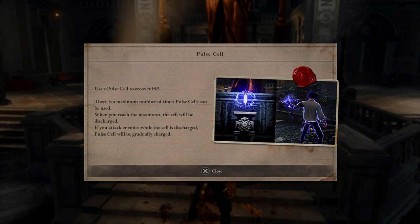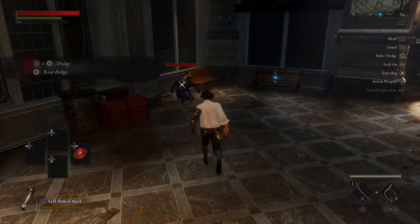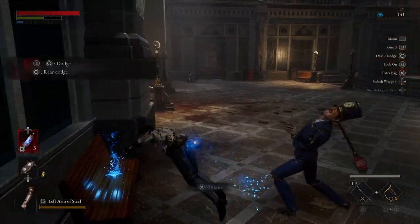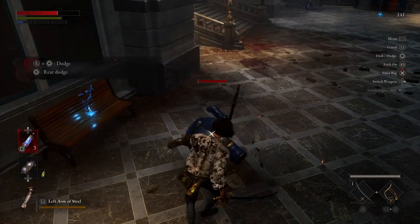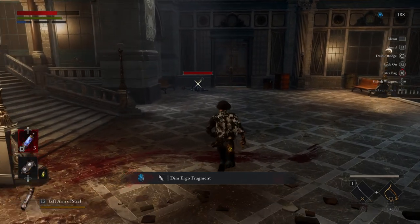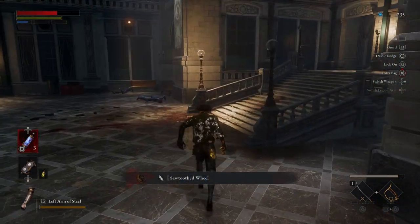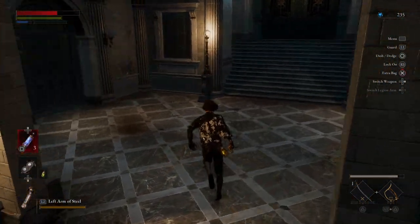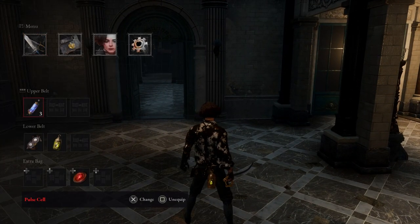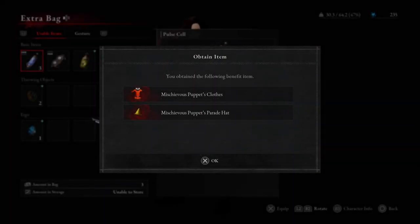Power Cells are just like your Estus or your blood vials in Dark Souls and Elden Ring. Because I pre-ordered and all of that, I do have some bonus stuff to put on.